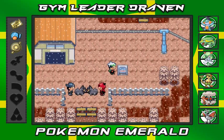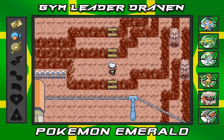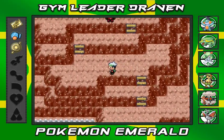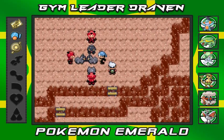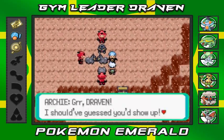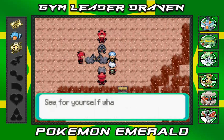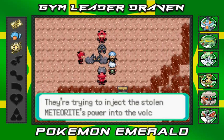We've got Jagged Pass and Lava Ridge Town nearby — close to the next town right here. So we're gonna go up here and see what's going on. There's a battle up there — wow, looks like Archie is taking on three guys at once! This guy thinks he's a boss. He's like, 'Draven, I should have guessed you'd show up. See for yourself what fanatics of Team Magma are up to.'